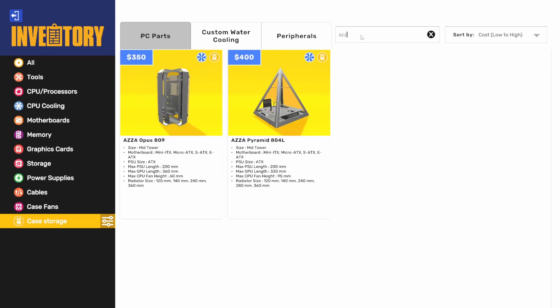We'll just search for AZA. So we have the Pyramid 804L, which is the one we saw on the main menu, and then their Opus 809, which is a crazy mid-tower. I'm really excited to build in these because these cases are wild. It should be a lot of fun. So that's the two new cases from AZA.